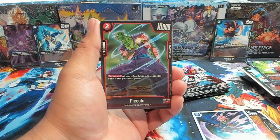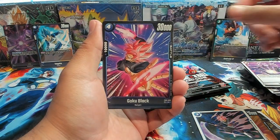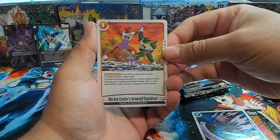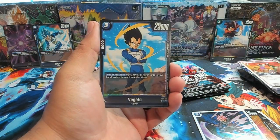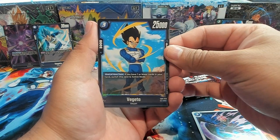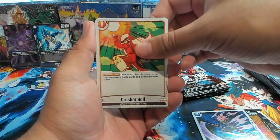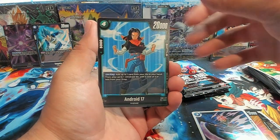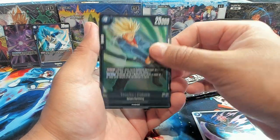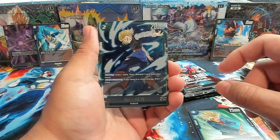We have a Bulma, Piccolo, Barbarian, Piccolo again, Time Skip — great card. Cooler's Armored Squadron — they are his comrades. Vegeta: end of your turn, if you have seven or fewer cards in your hand, switch this card to active. Crusher Ball, Android 17. First rare is Trunks Future. And nice — we have an SR Android 17 and 18. I am all over the place today.